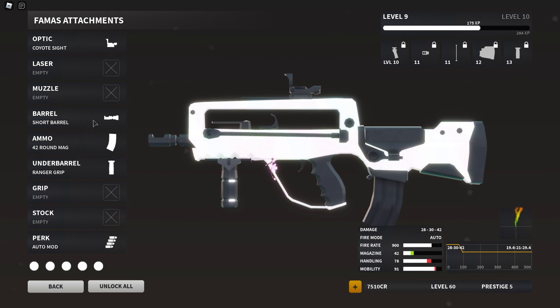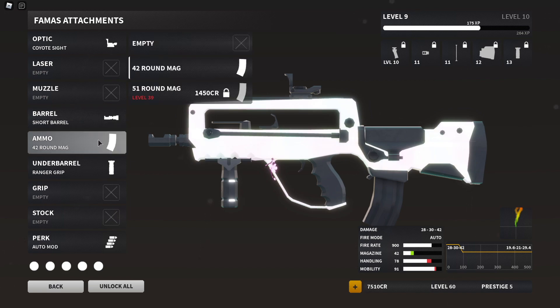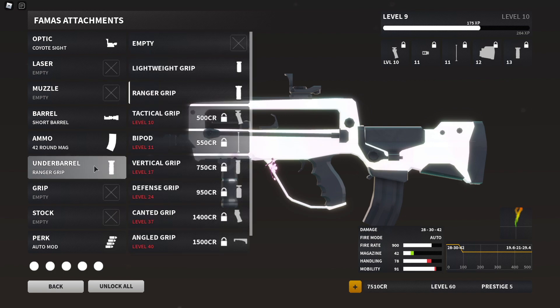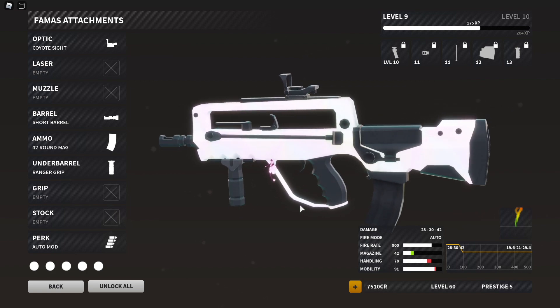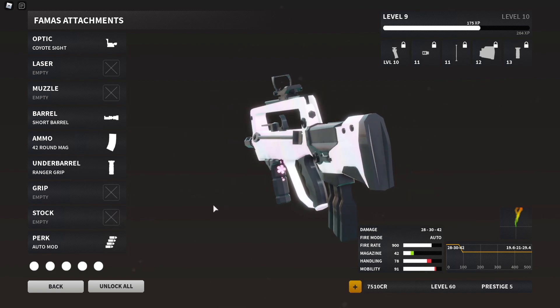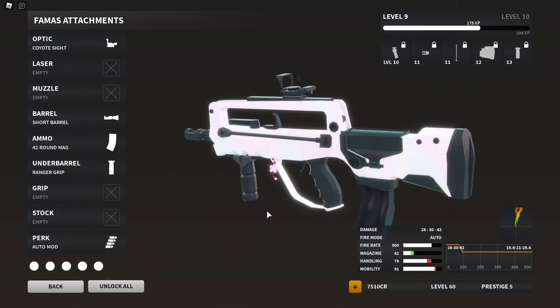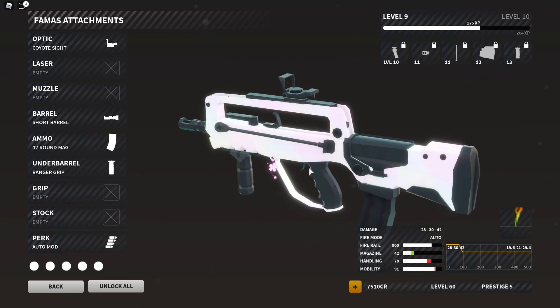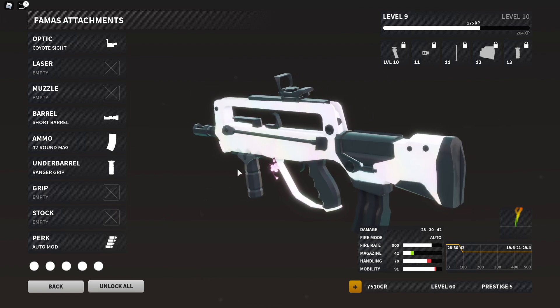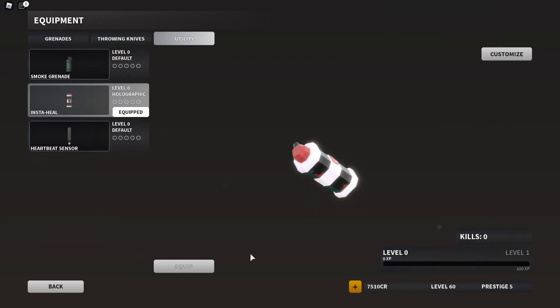I've messed around with it just a little bit, got a few kills. The setup I'm running: ranger grip, coyote sight, short barrel, and 42 round mag. The reason I'm running a sight — I usually just run iron sights — is because this gun has one of the worst iron sights in the game. They look pretty cool but you literally can't see anything through them.